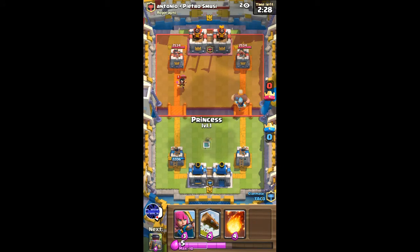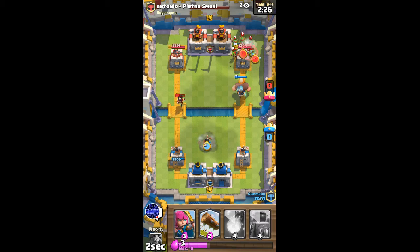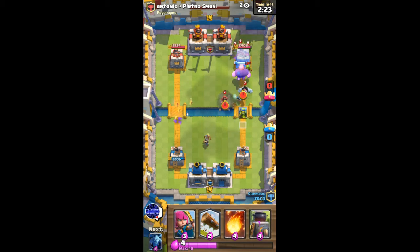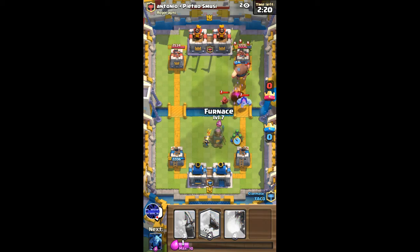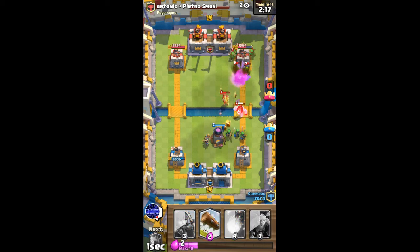And now I'll just add a Princess here to finish off the Electro Wizard. And I'm going to add a Furnace here in the center, just for some defense.